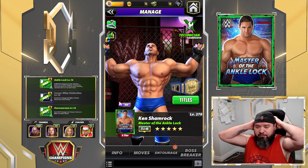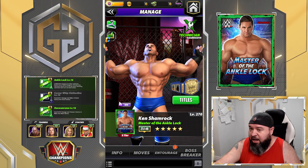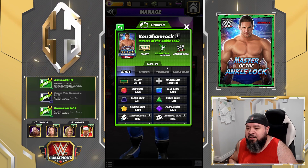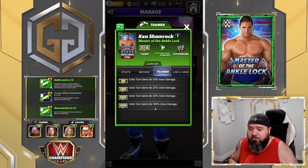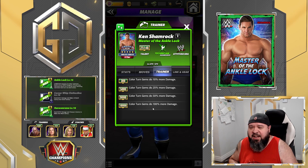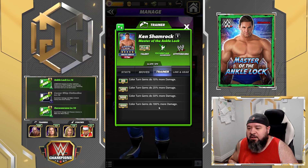I'm doing much better now but my wife and kid are not — it's pretty bad for them right now. So let's have a look at Ken Shamrock. His card trainer ability at 18,000 is: color turn gems do 100 more damage. That's pretty useful — we saw that with Riddle, for example. There are a few characters that use color turn gems, so it's definitely a nice increase over ones we had like Christian, but it's not used that often.